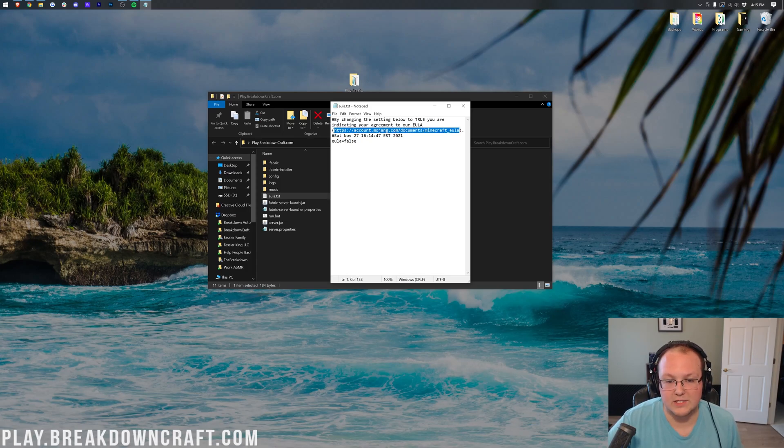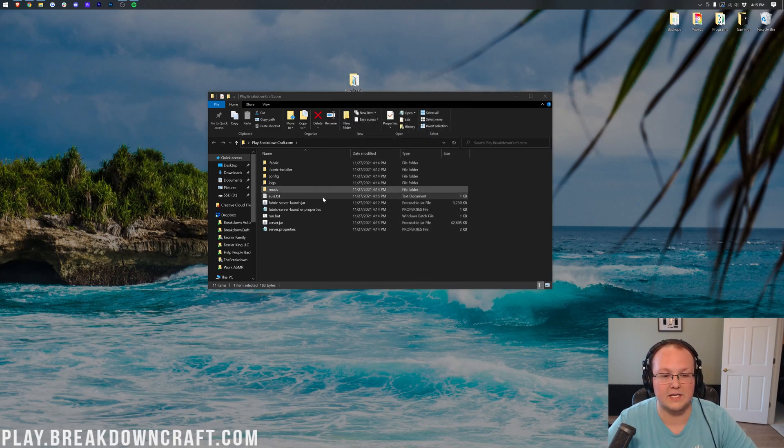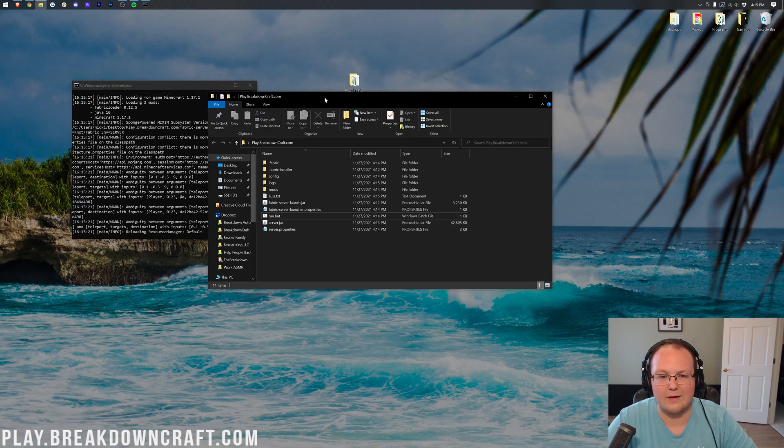Open eula.txt. If you agree to the Minecraft EULA, change 'eula=false' to 'eula=true' — T-R-U-E. Then go File > Save. You've now agreed to the Minecraft EULA. Double-click run.bat again and this time the server will start without any issues.